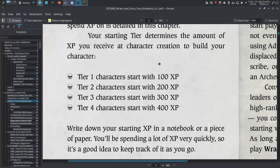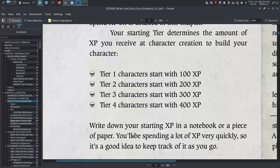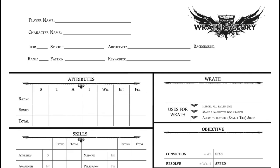There are four tiers: Tier 1 is 100 XP, Tier 2 is 200 XP, Tier 3 is 300 XP, and Tier 4 is 400 XP. Write the tier on your character sheet.